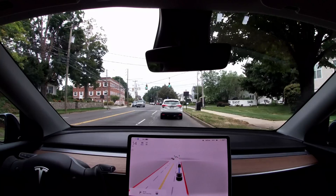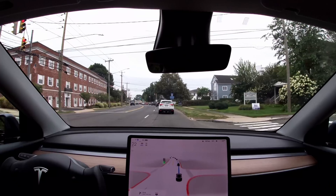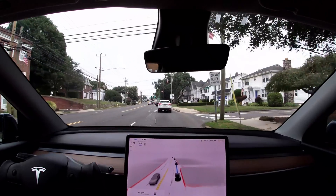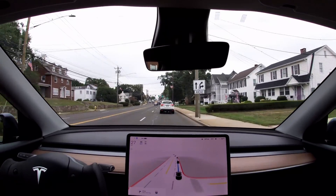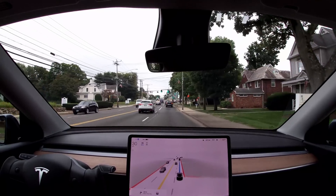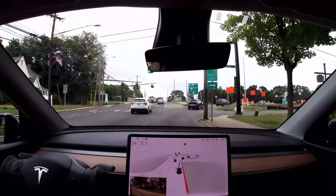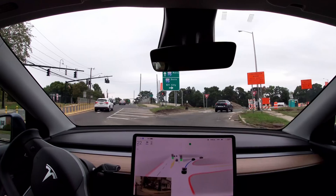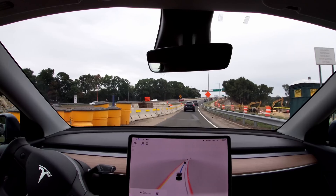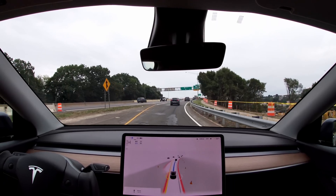For those of you coming from a version prior to the .69 branch, I think you'll notice a lot of improvements. One small thing I find really good is that the car now reacts pretty quickly to cars in front of it — when a car in front slows, my car reacts quickly and doesn't do it in a jerky way.